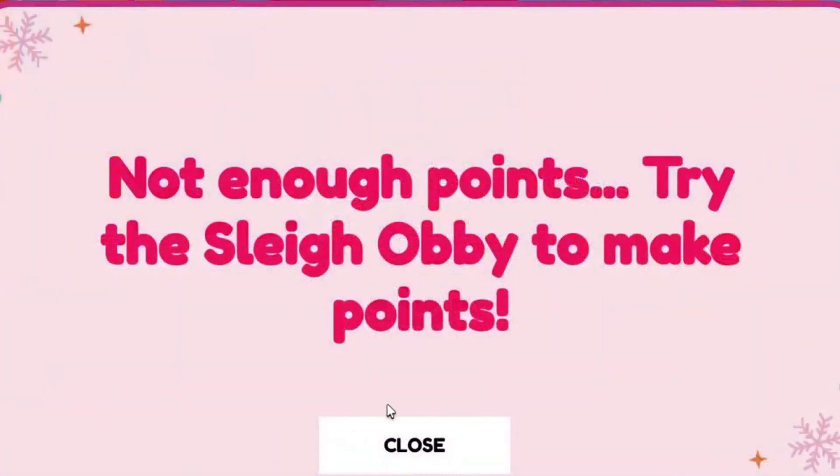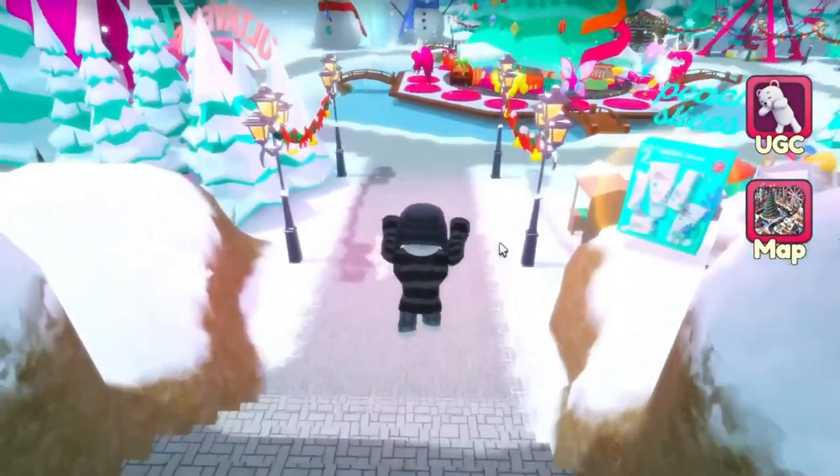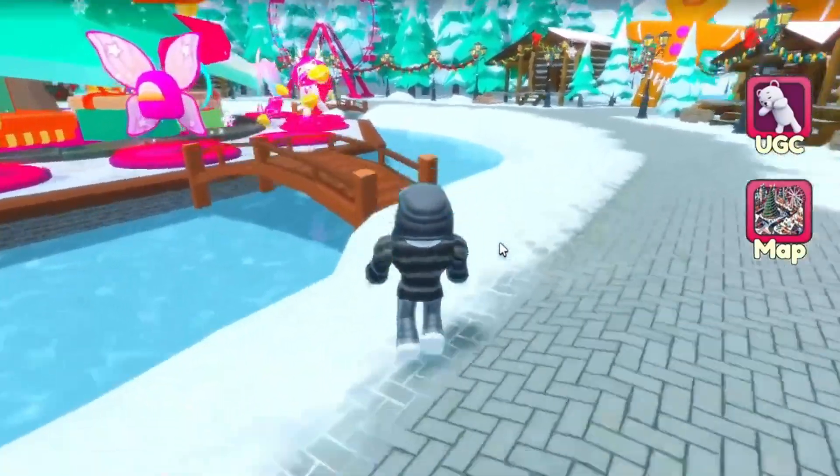Let's get started by getting 1,000 points by inviting a friend. Go ahead, find a friend, and click invite. When they join your game, you'll get 1,000 points. You might need to rejoin the game to see the points add.